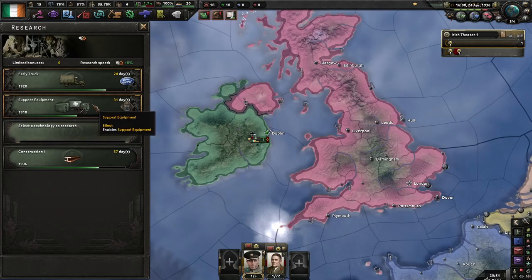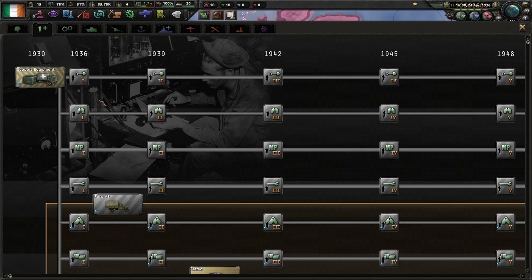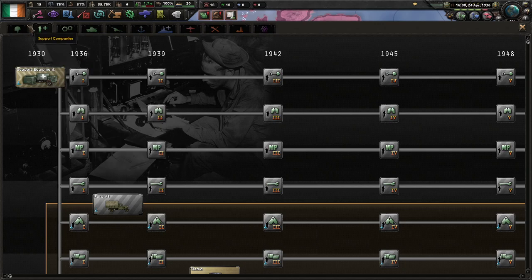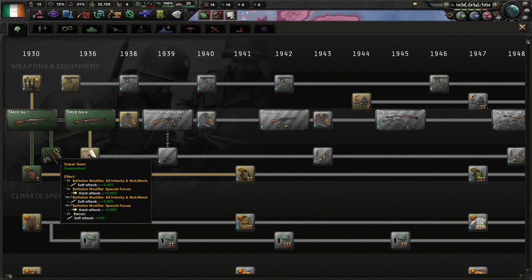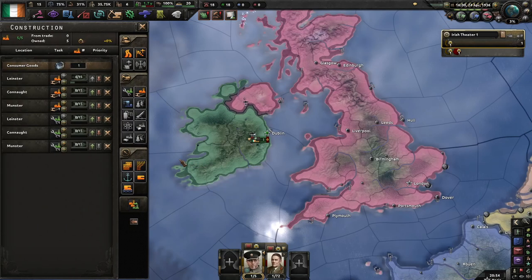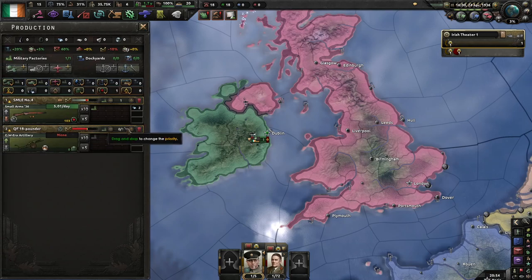At the moment I'm waiting for Army Modernization. I have gone and got support equipment now, and I'm probably going to use the bonus on recon. This mod already has sniper teams — something Road to 56 adds — which means that cavalry and motorized recon will actually buff motorized and regular infantry. They'll also buff artillery, but that's added by the actual base game.